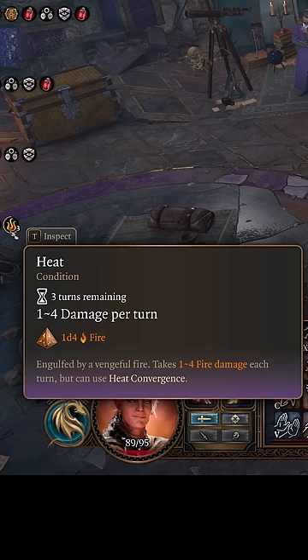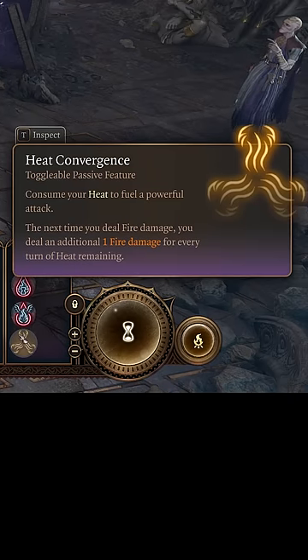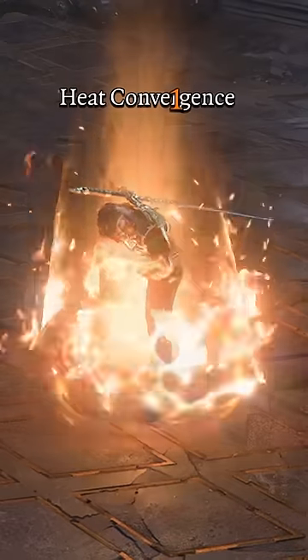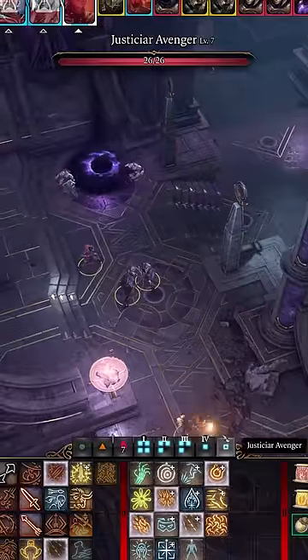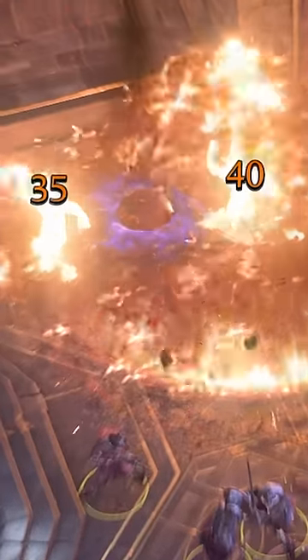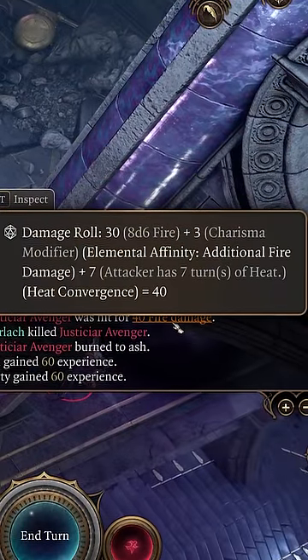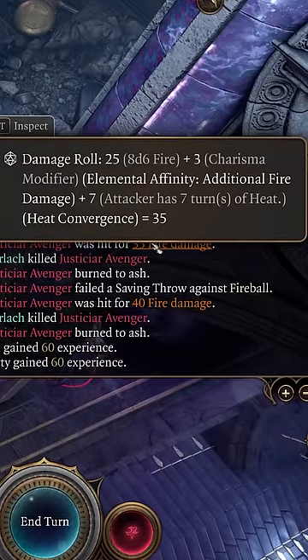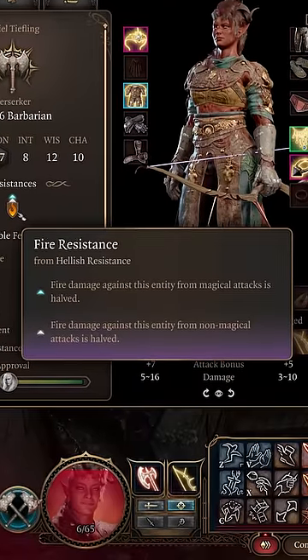Now this bug allows you to constantly have maximum heat charges until you decide to deal fire damage. Heat increases the fire damage you deal the next time you deal fire damage, but only once and then the heat charges fade. This is paired perfectly with Fireball because Fireball is a large AoE spell and deals bonus fire damage, and that bonus fire damage will get applied to every single enemy hit by the Fireball. This amulet would best be used on a Tiefling or other character with fire resistance.